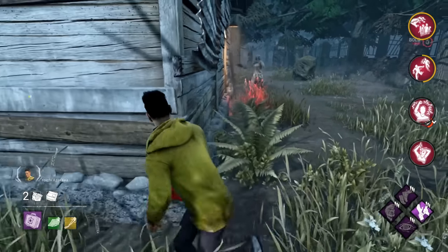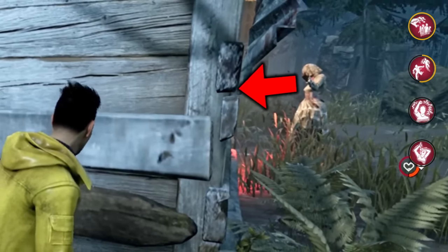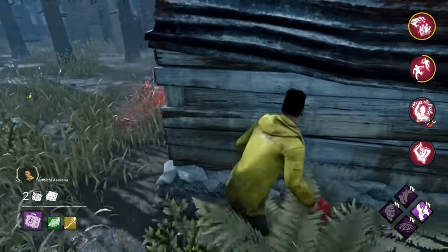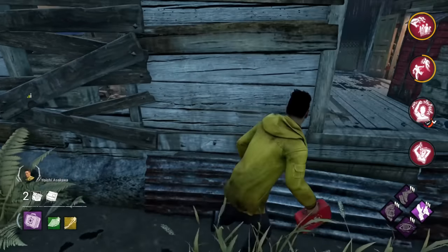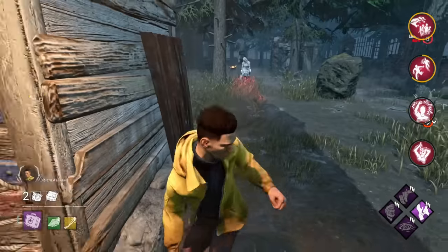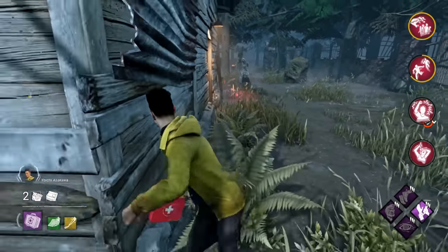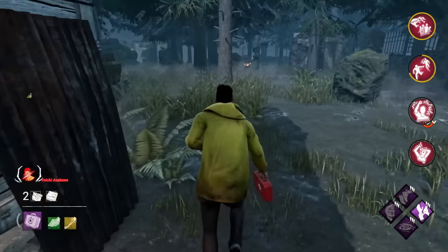Most average Nurse players are not aware that their own camera movements can telegraph their next move and betray their intentions. If you notice this, you can use it against them in chase by seeing where they're going to blink before they actually do it. But do watch out, because really good Nurses will often fake looking at a direction and then quickly flick to another one last second, so this wouldn't work against them.